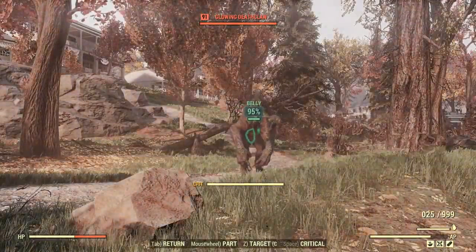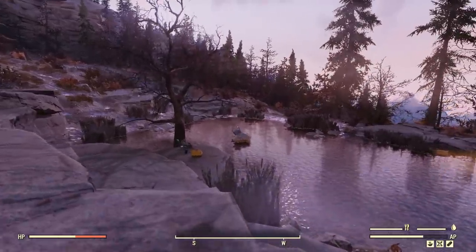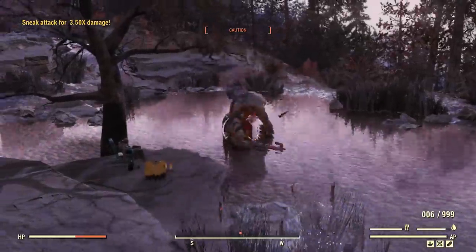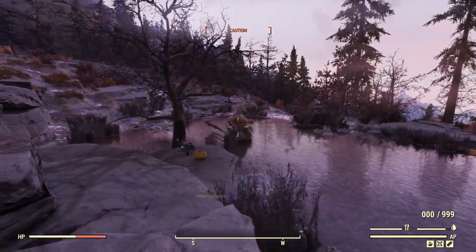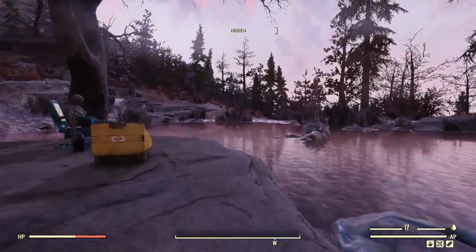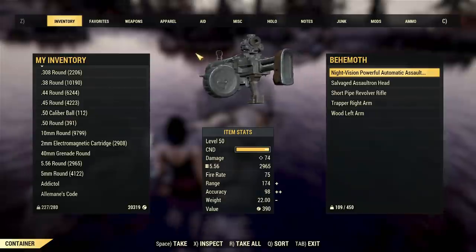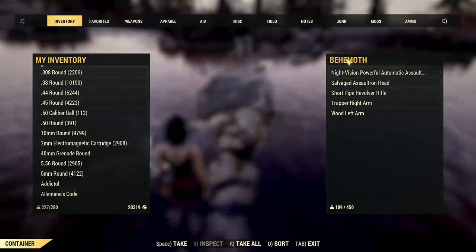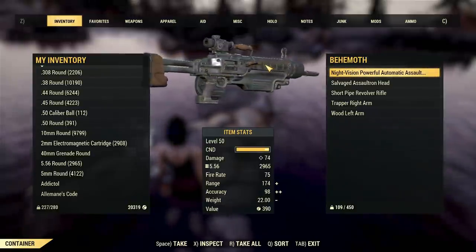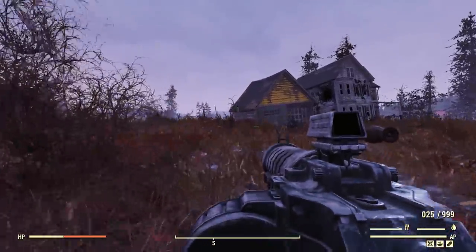Oh, it's a glowing deathclaw — it's dead now. At least it's kind of easy to fight Swan. He's always just sitting here alone. Only one time have I actually been interrupted by other players whilst trying to kill Swan. And he's dead. Yay — we're invisible. Now we're not. Worth mentioning, this guy is actually a source of some pretty powerful assault rifles, so if you're really hurting for one of these bad boys, come to Swan. Okay, let's kill some crabs.